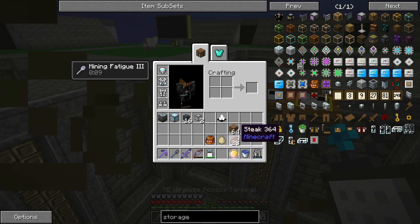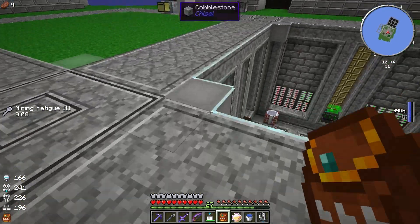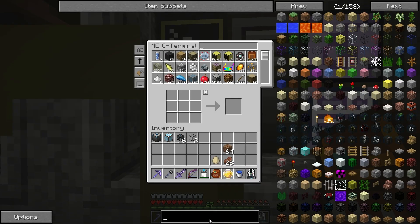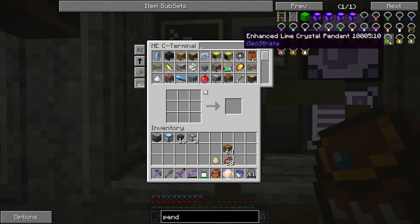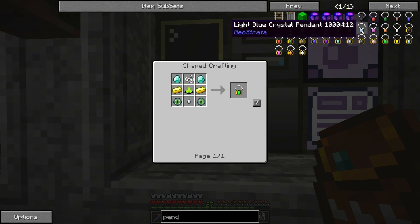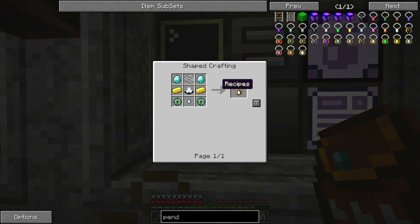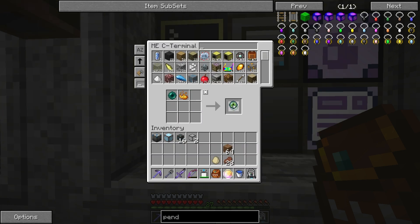We could try the pendant. I have never tried those Geostrata pendants before. Let's check this out. So how do you make... there's an enhanced lime green pendant. That actually does use the potion crystal. Let's try the enhanced white crystal pendant. Like I said, I've never made one of these before. We don't have any eyes of ender. Let's make some of those too.